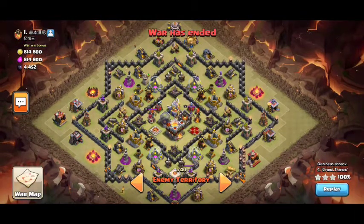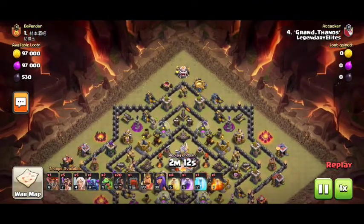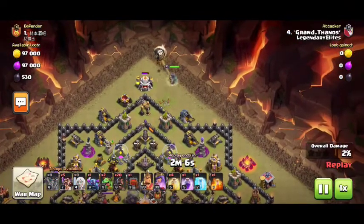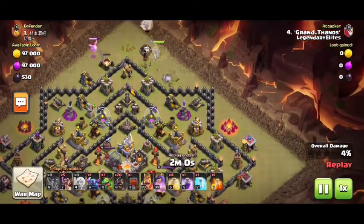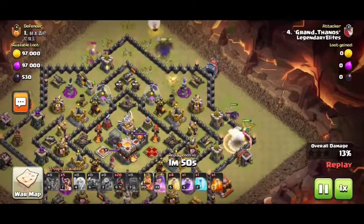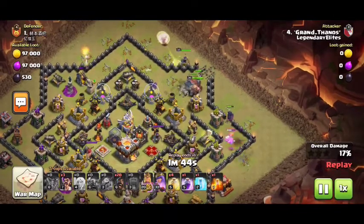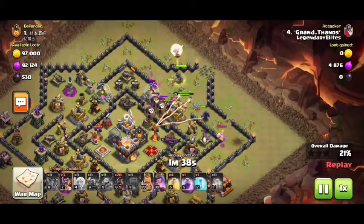Now we are going to battle — we are going to attack. Queen walk is on the upper side. There is a loon going to protect the Queen walk. It's going to protect the Queen and the Baby Dragon. The Queen is on the side and is going to be released toward the center. The Baby Dragon is the best funneling troop, going to be released in the center. The King is going to be used for cleanup.